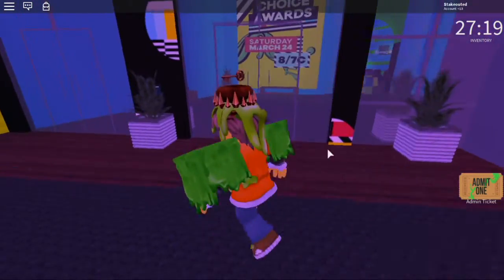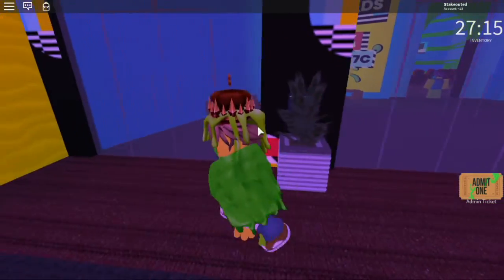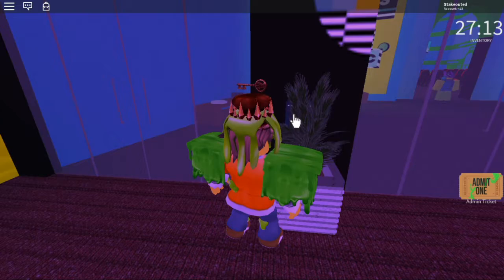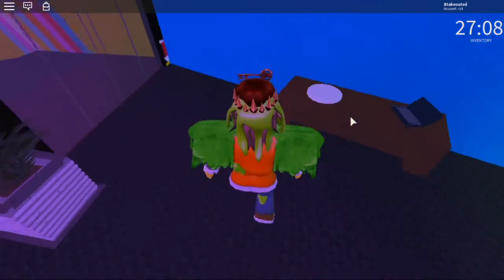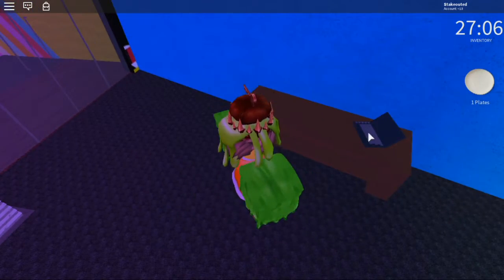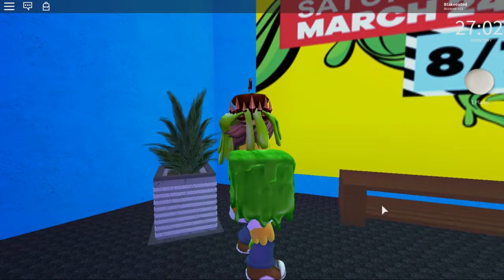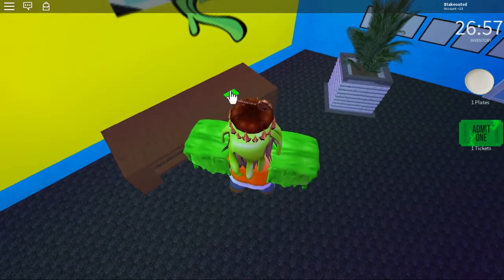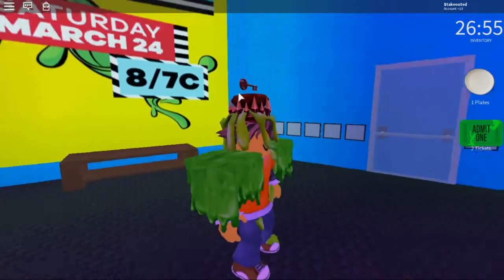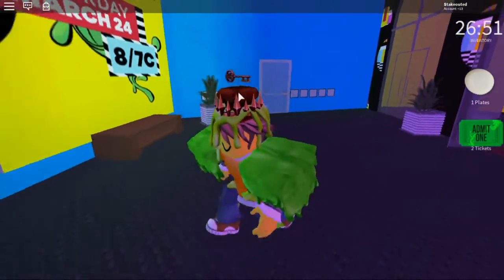All right, we got a ticket. How do we get inside? Oh, yep, that opened. We got some plates — looks like we got a computer and a ticket. Oh, is this another ticket? A door — looks like there's going to be a code.